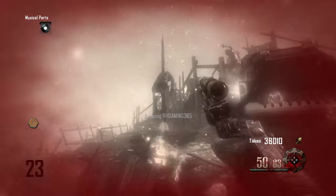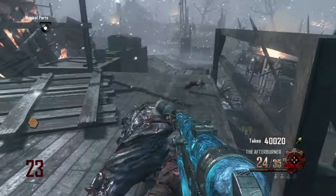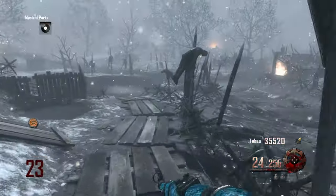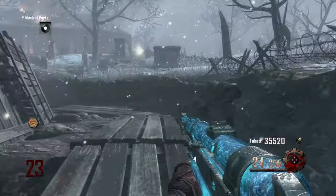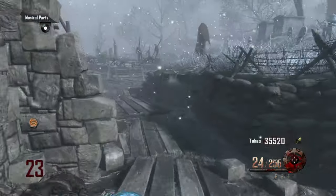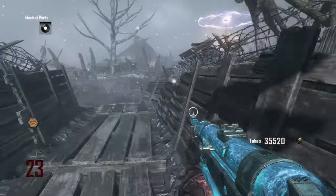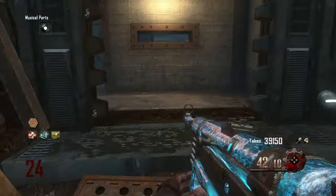As you can see, I've lost my perks and I've got to get Double Tap out of the Wunderfizz again, because there's no dedicated perk machine on the map. I had a Pack-a-Punch MP40 but without Double Tap it's a lot weaker, and I had no Juggernog either — so I was in a very vulnerable position and needed to get out of it fast.